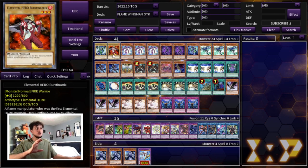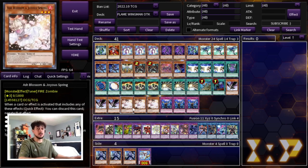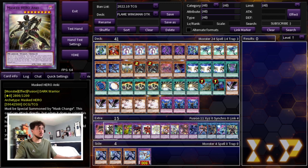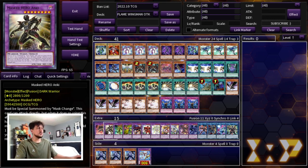Moving on to the extra deck: we're playing one Masked Hero Dark Law — if you are forced to go first you can just end on a Dark Law. You can still end on Dark Law plus DPE and still have hand traps to back you up. Then we're playing one Masked Hero Anki — this card just helps you OTK going second. We're also playing one Masked Hero Blast to dodge hand traps with Stratos. We're not playing Liquid Soldier, Absolute Zero, or Acid — those cards are really good but in an OTK build they don't push your OTK or board-breaking ability further.